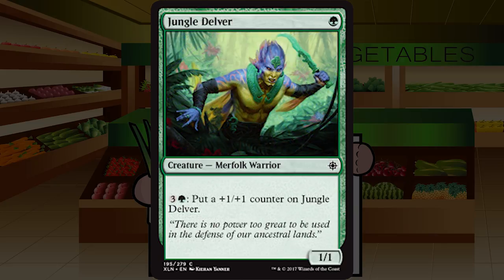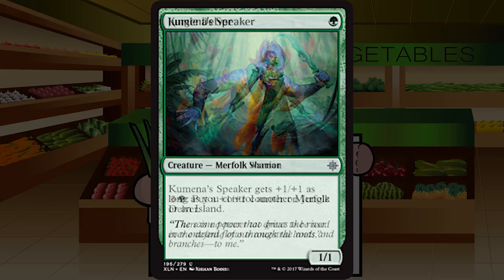Up next is Jungle Delver — a single green mana for a creature merfolk warrior at common, a one one. Pay three and a green to put a plus one plus one counter on it. A one one for one with no real qualms about playing — it's a solid mana sink that if left alone can get out of control. Very similar to Verdant Automaton from Kaladesh. Not amazing, not a super high pick. You have to pump a lot of mana in and it can die to bounce or removal. Solid C.